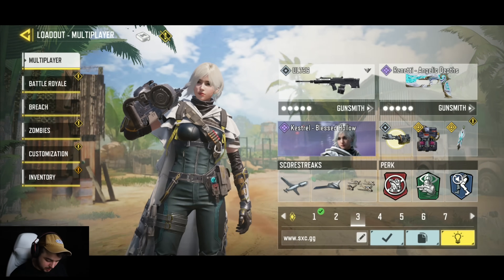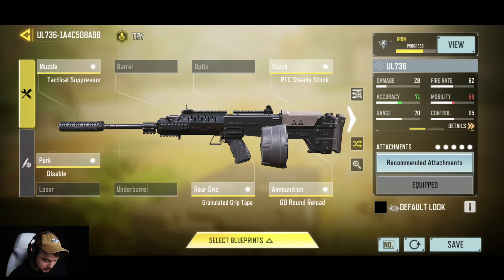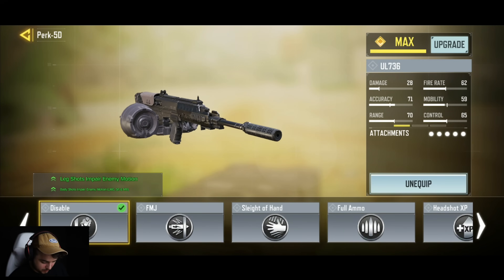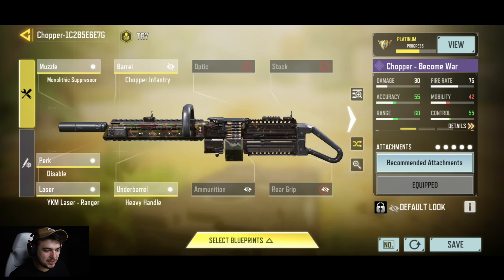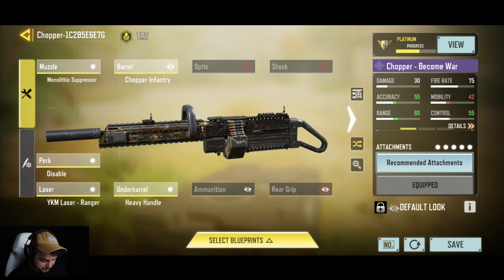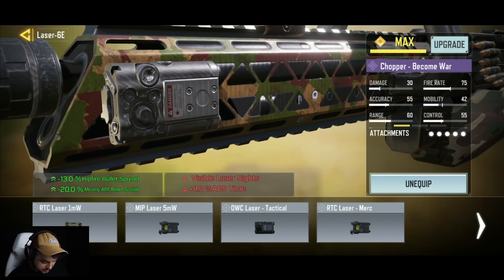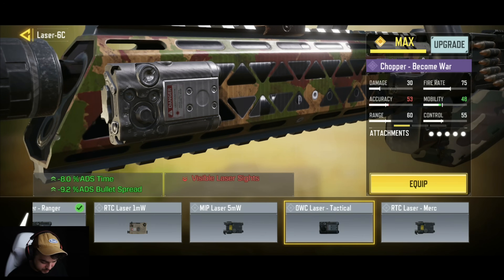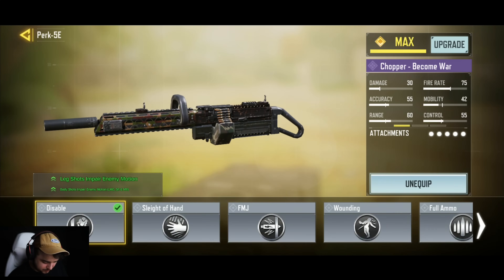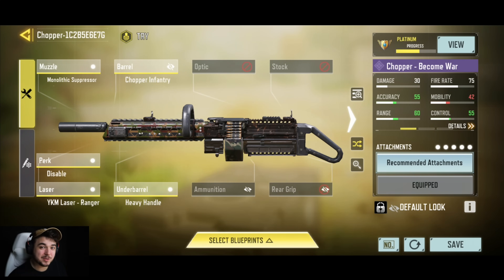Moving on to the UL736. Signo sent me a list of the build — one of the perks was wounding, but we don't really have wounding here, so I used Disabled instead. Next is the Chopper. One thing that's been changed is the laser — usually I'd use a standard laser, but this player was using the Ranger laser, and that's the main difference. There's also FMJ, but people use Disabled. It's a very interesting build for the Chopper.